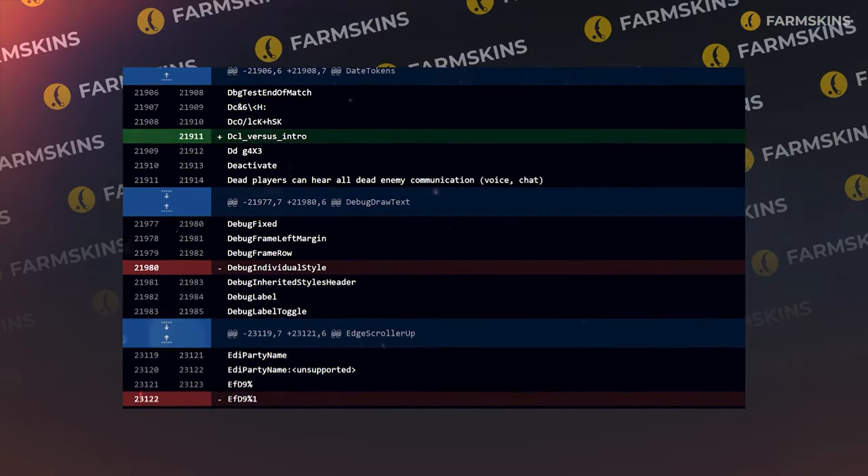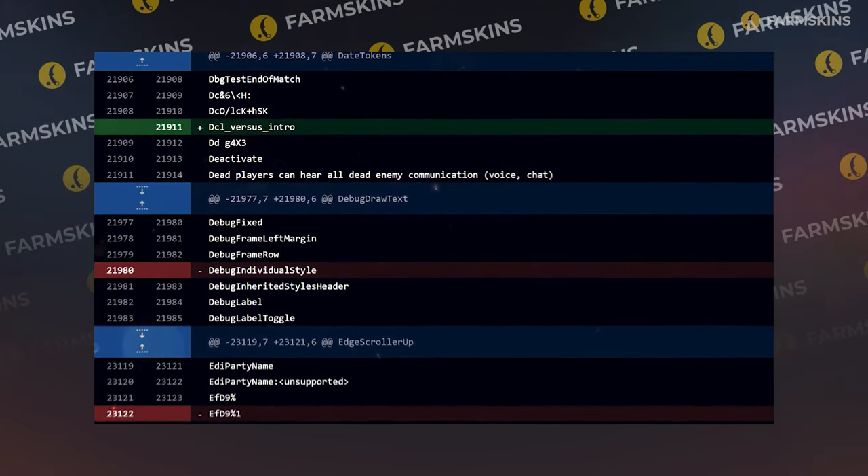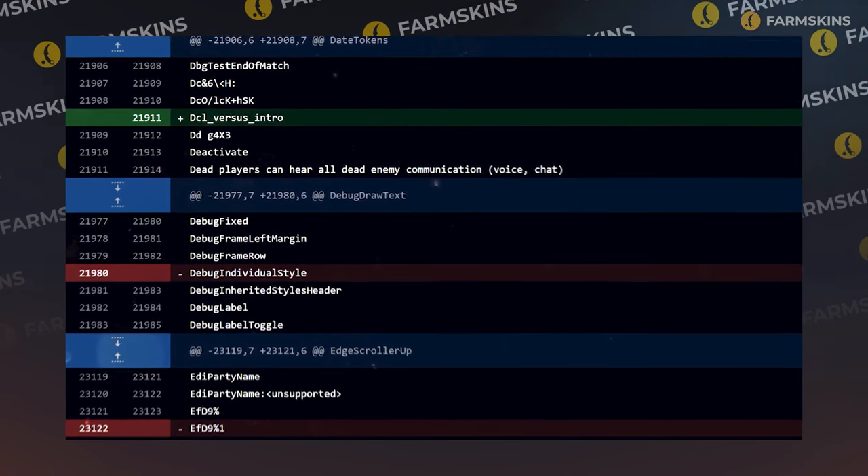What leaks were found in this CS2 update? In the client library file, a line with the words 'VERSUS INTRO' was found, which had previously appeared in CSGO. A careful conclusion can be drawn that the developers are preparing some new modes for us — but only a very careful one.